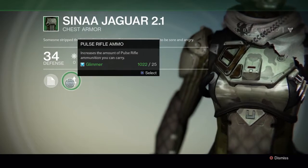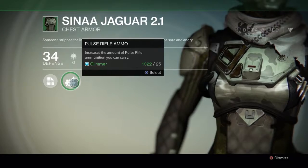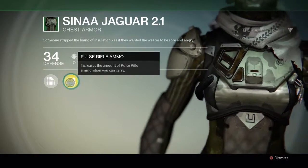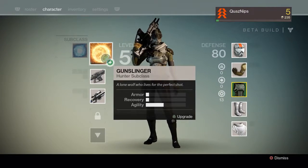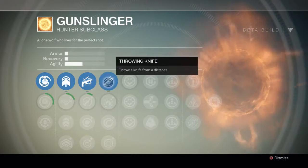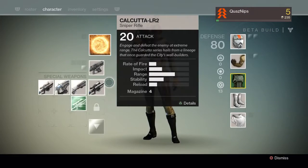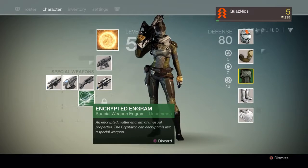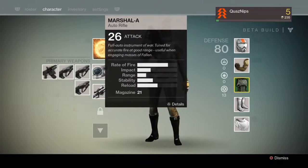I can upgrade my armor. I can also get another upgrade over here — throw a knife from a distance. Sweet. I don't know how to throw my knife yet, but I unlocked it.